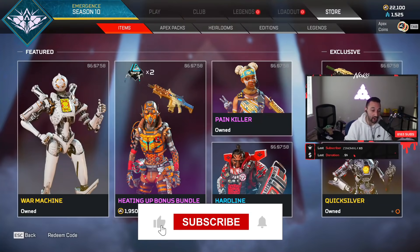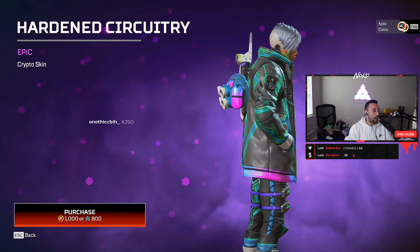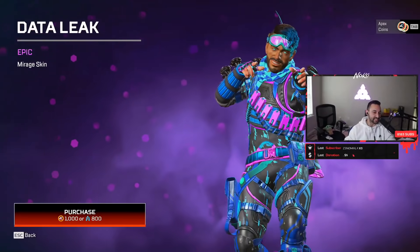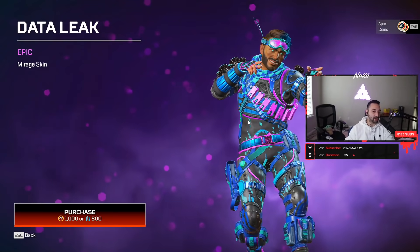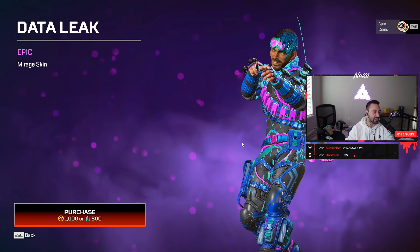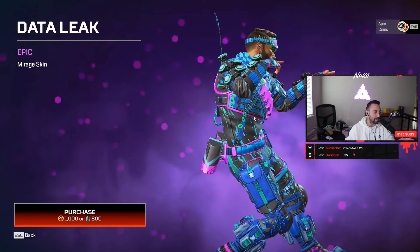Let's go, store instant packs. Look at this - let's go boys, first skin. We got Mr. Steal Your Girl right here. I like the eyes, the skin itself. We're gonna rate the skins on a scale of one to ten. I'm gonna give this a solid seven. I like the color pattern, I think it's pretty good. You can see it from a mile away.